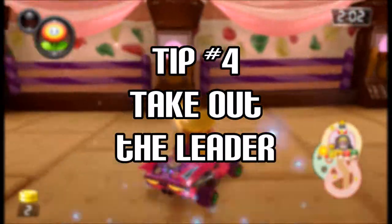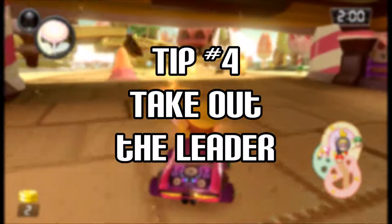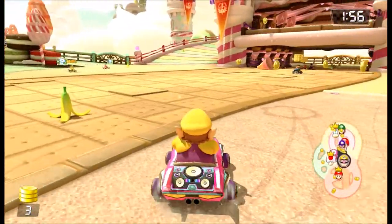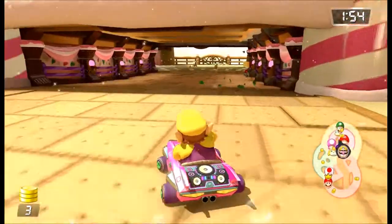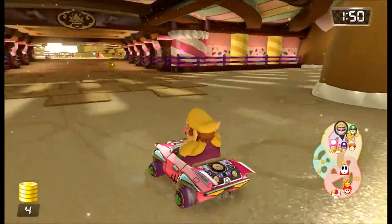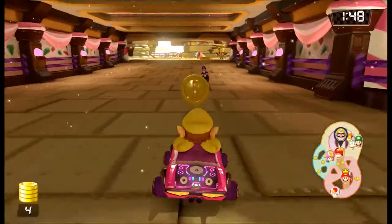Tip number four: take out the leader. The person wearing the crown is the current leader. If you want to win, you're going to have to take them out. When they get hit by an item, they will drop more coins than anyone else for you to collect. With more points for you and less points for your opponent, this is an effective and very aggressive strategy.